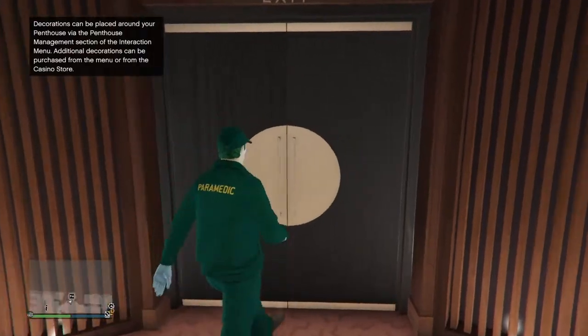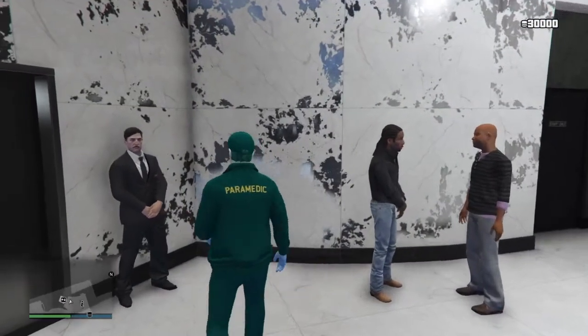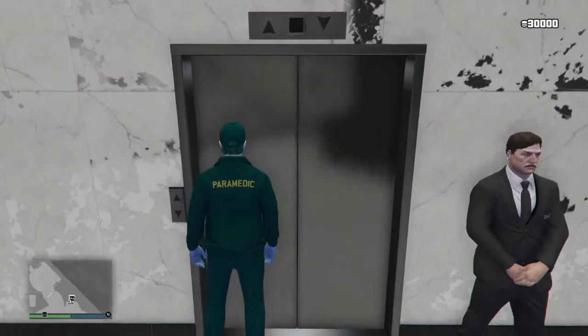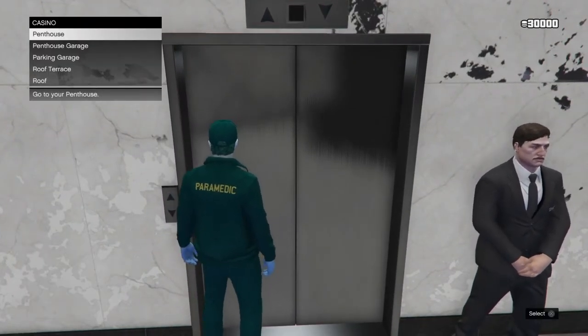I failed again, so let's go to the casino one more time. Back at the casino — I only have one job here. Stand right in front of the elevator and wait for the options to pop up.